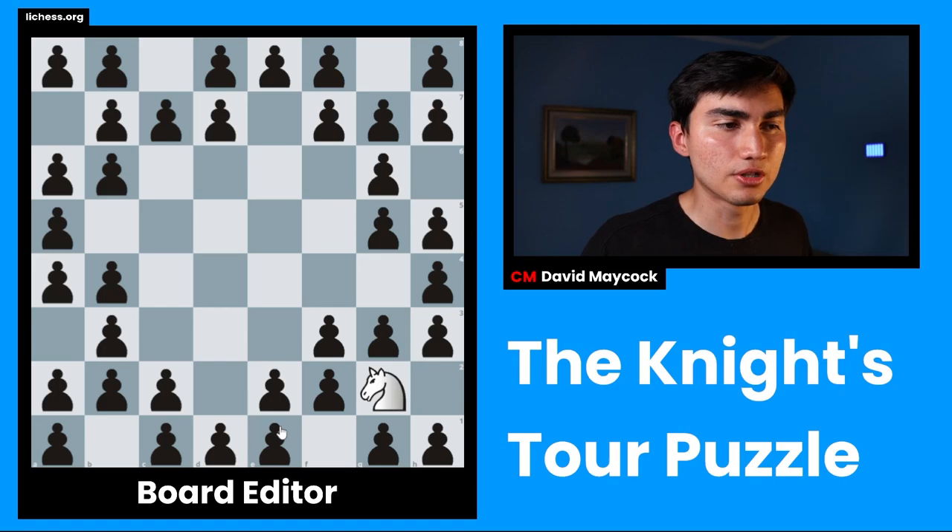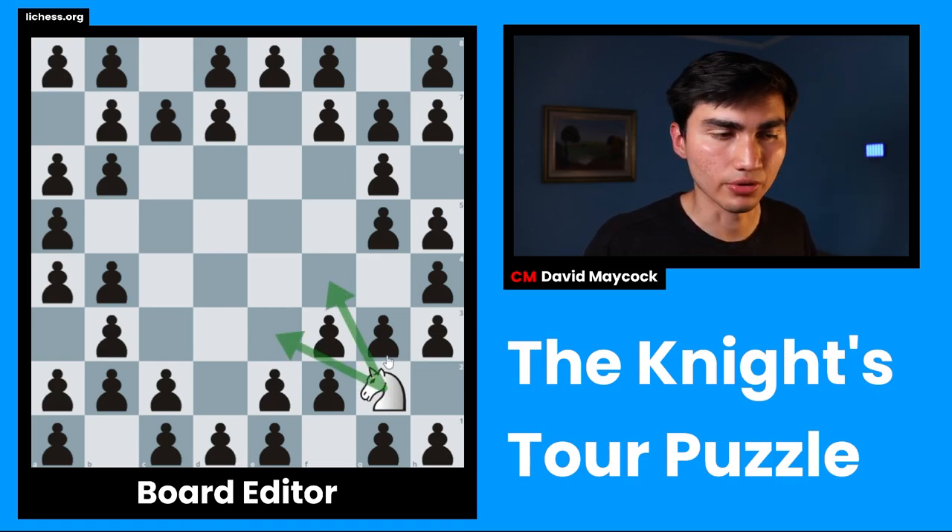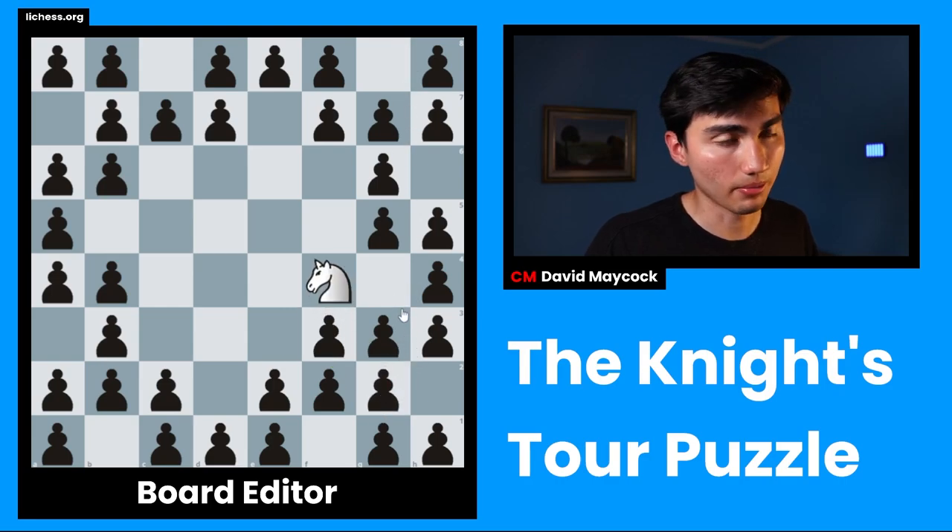Eventually you'll reach this position, and this is what I meant. Because we left all these central squares available, now we can start occupying them, now that our knight is starting to struggle to find squares. For example, we have two options: e3 or f4. But we're going counterclockwise, closest to the edge — f4 is closer to the edge. We're going to go to f4.